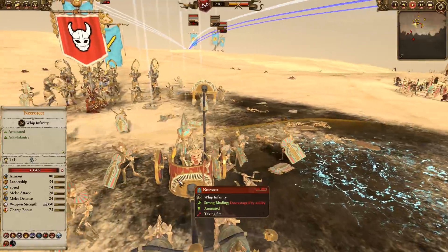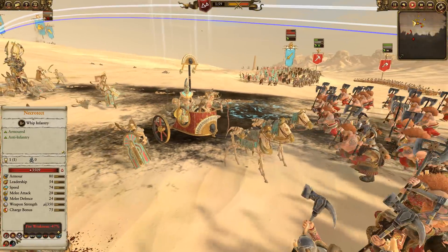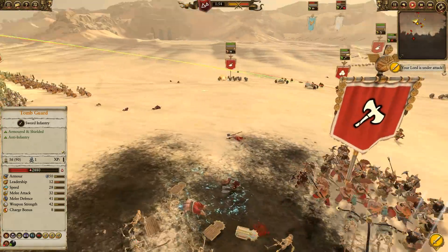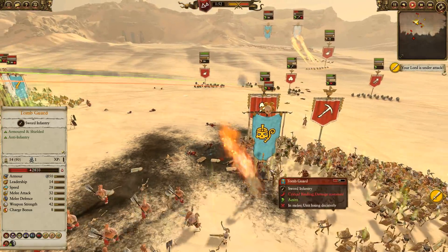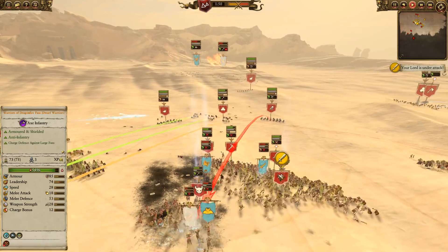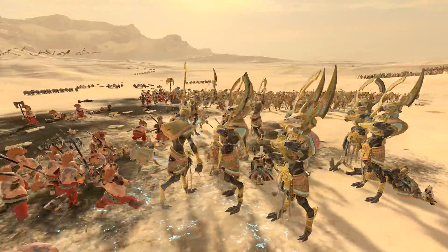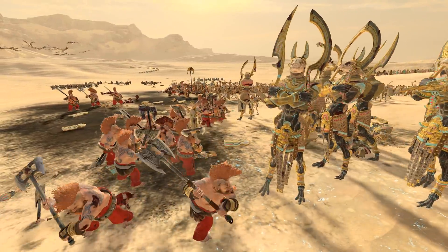The Necrotech is, of course, flammable, being a Tomb King character - another 47 weakness to fire with the Iron Beard's ring and everything all said and done. We might actually get a little bit of friendly fire, no pun intended, but the Troll Hammer Torpedo is now going to be focused on the melee Shabti here, and the Giant Slayers as well.